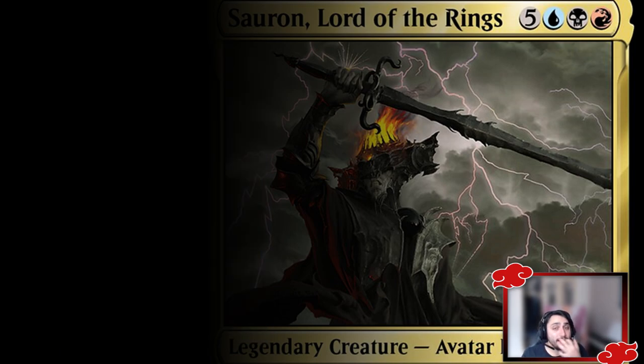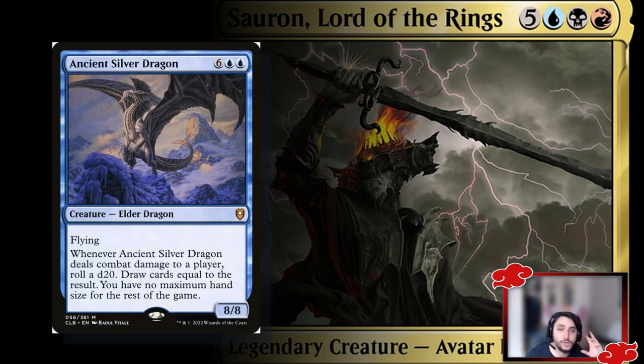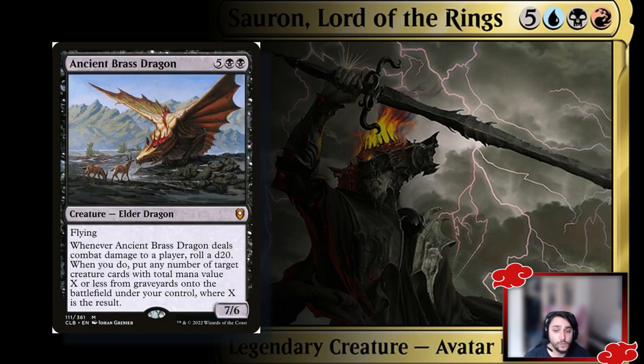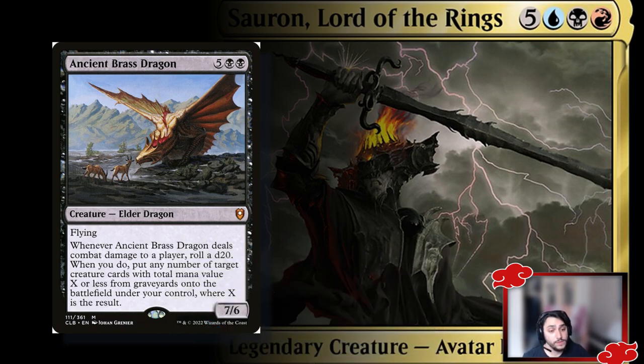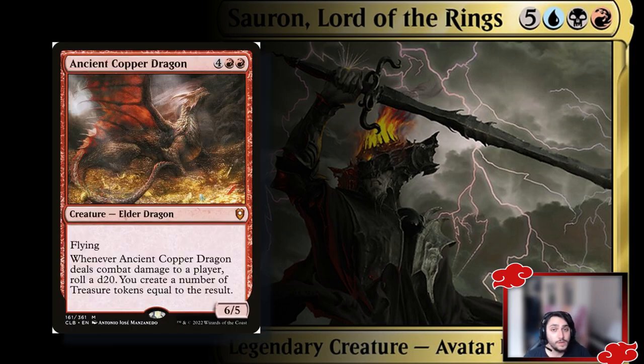Now we enter the dragons. Iymrith, Desert Doom lets you draw cards equal to a d20 roll and keep them with no maximum hand size — it's an 8/8 flyer. Ancient Brass Dragon rolls a d20 whenever it deals combat damage to a player for a reanimate effect — a 7/6 flyer that will deal damage eventually. Ancient Copper Dragon creates treasure tokens on combat damage equal to a d20 roll — a huge creature that synergizes perfectly with this deck's treasure strategy.